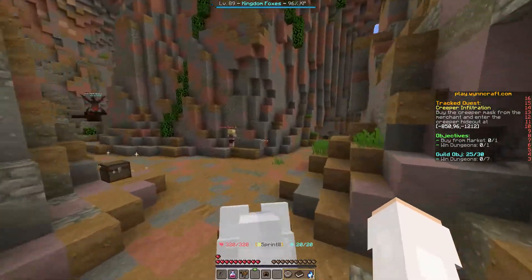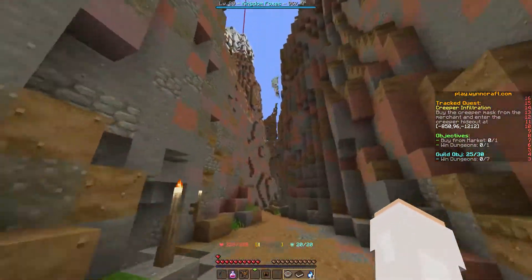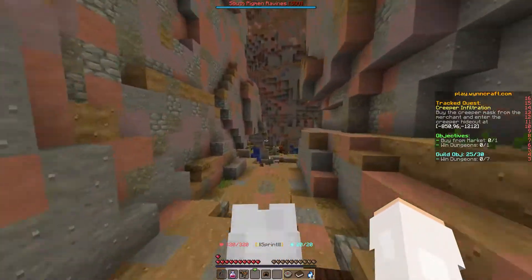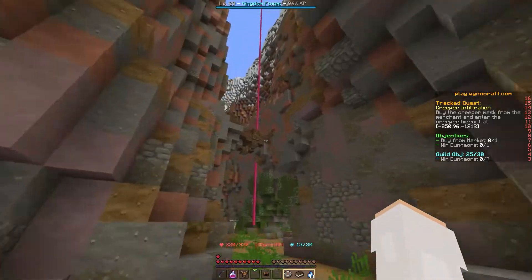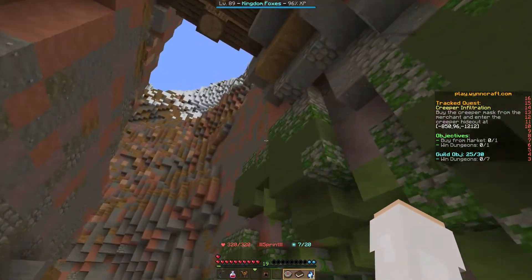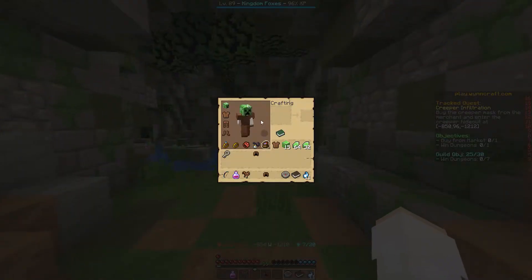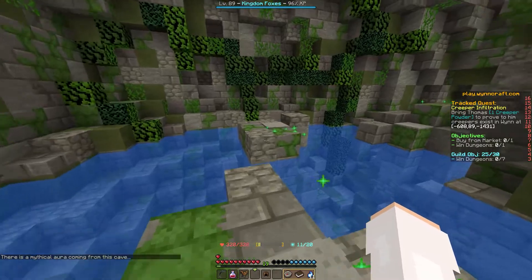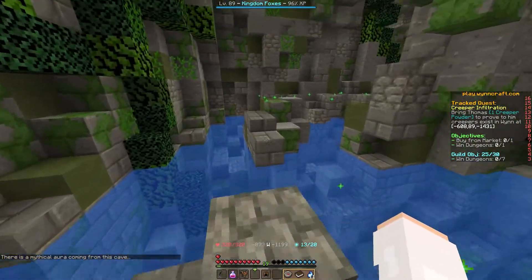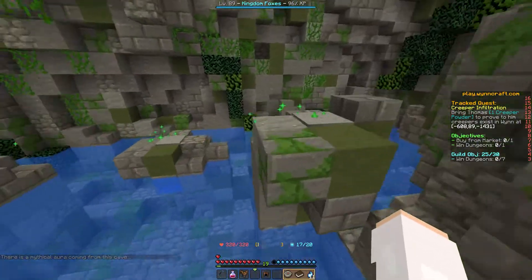We exit the normal way, take a left at the first fork, then right - just as if we were going to the overlord. Once we reach the hideout area, we go to the left and reach the creeper hideout. This is where it will not let you enter without the creeper mask. We go ahead and enter; in chat it says there's a mythical aura coming from this cave because we have the helmet, and it allows us in.